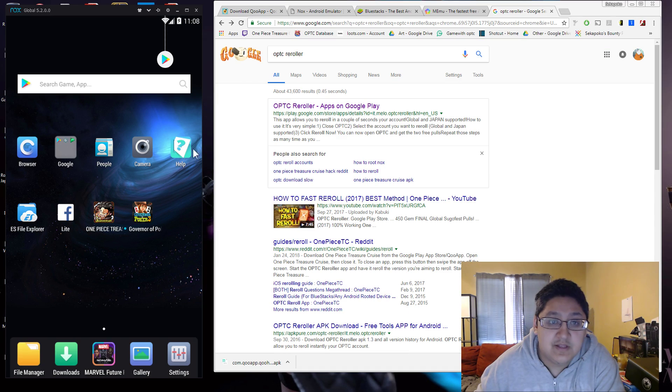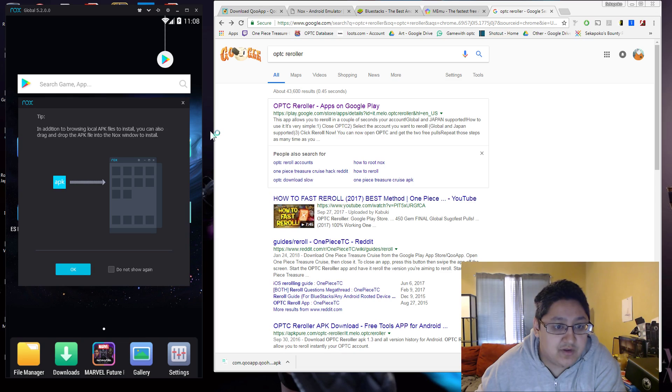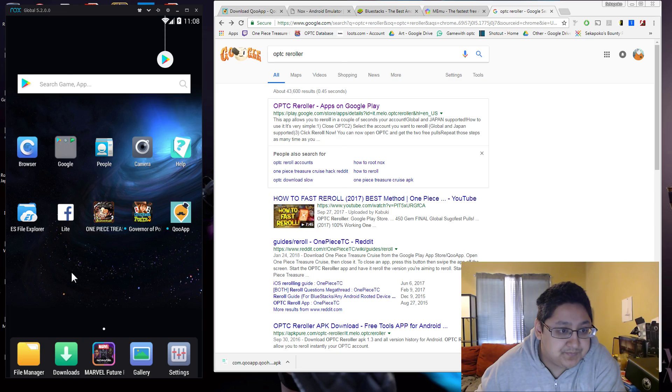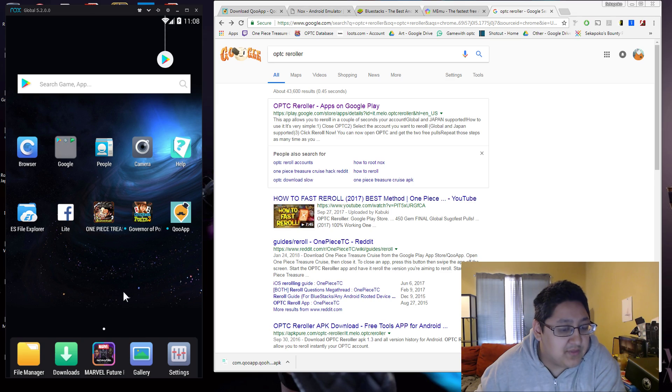Now that we've got it all set up — I have the global version of One Piece here — what I'm going to do is take this APK and drag it on. Really simple, it'll install. It might have a pop-up window that says do you want to download this. If you can't drag and drop it, you're going to have to import the APK a different way — there's a little button that says APK. Hit OK, then find it on your computer and put it on there that way. Those are two ways of getting it done.